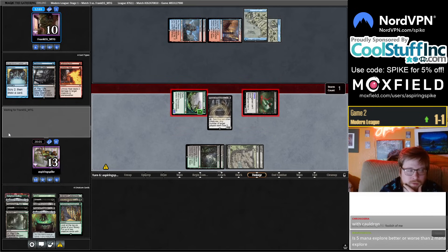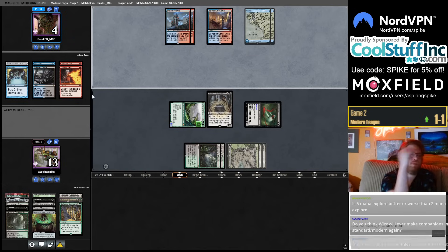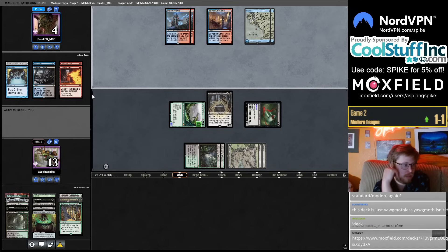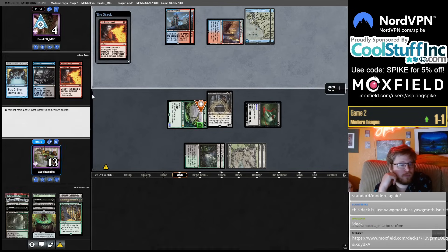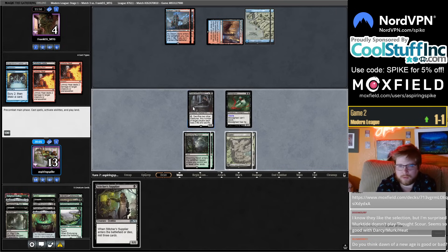Druid's ability on something else with Cauldron for Luxior? You still have all the same abilities — tap, make a mana, put a minus-one counter, untap. I actually have no idea why that wouldn't work.